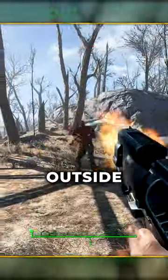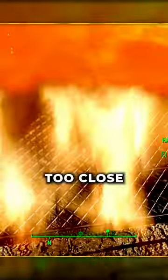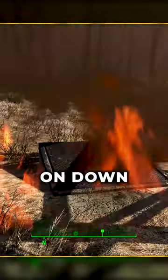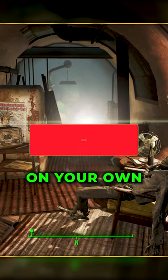All you have to do is take care of the guy standing outside and then trigger the explosives on the door. Just be careful not to stand too close. Then open it up and head on down. As much as I would love to show you guys around, I think I'm going to let you explore this one on your own.